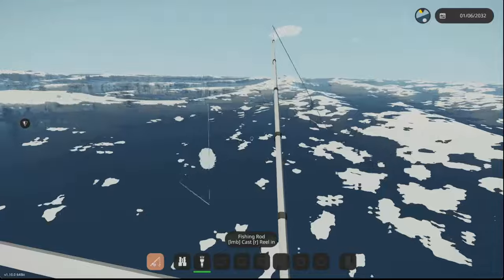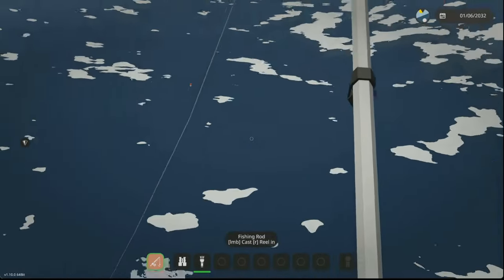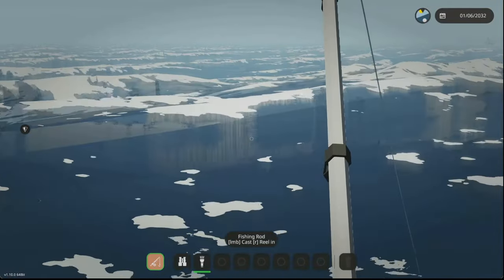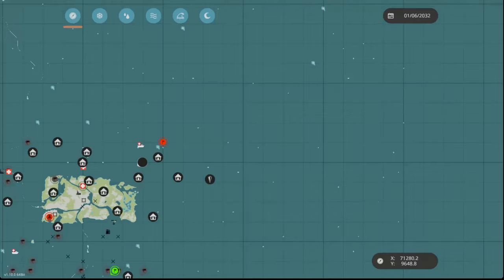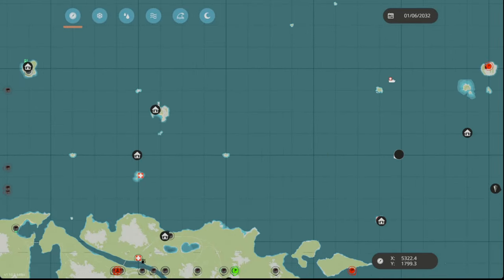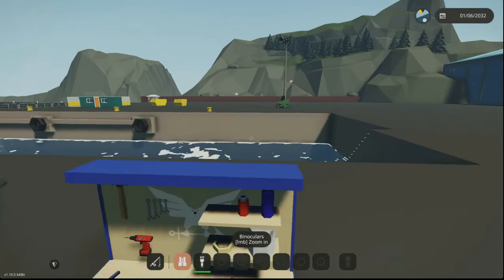Let's see how fishing works in waves. I don't imagine this is going to be much different, other than I won't be able to see anything because of the ocean foam. Actually, the bobber is quite visible, surprisingly, but it's going to get carried away. Let's go back to base, go to the creative island, turn off the wind, and go under.